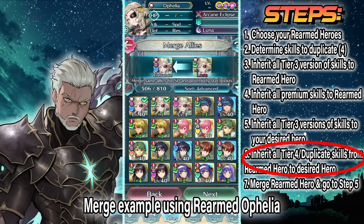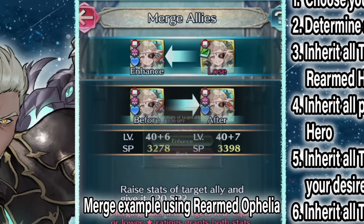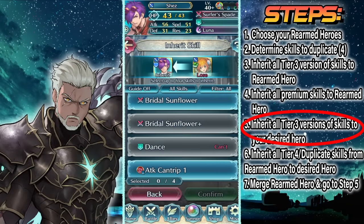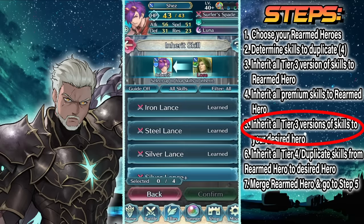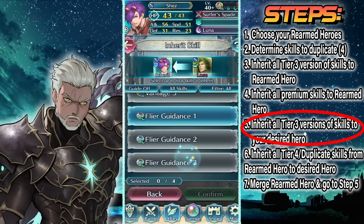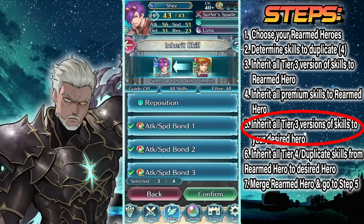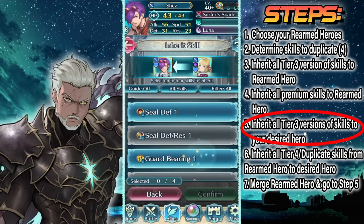Now when you get another copy of Rearmed Ingrid, you will just take her to the merge screen, merge the two Ingrids together, and the red sword will glow again — meaning this Ingrid can once again be inherited from. So you can do the second part of the process all over again, but this time with a different flyer of your choice. This trick, once set up, will allow you to give your favorites entirely premium kits at a much lower price. And don't forget, you get to keep the Rearmed Heroes, which means all the premium skills you invest into them will make them that much stronger.